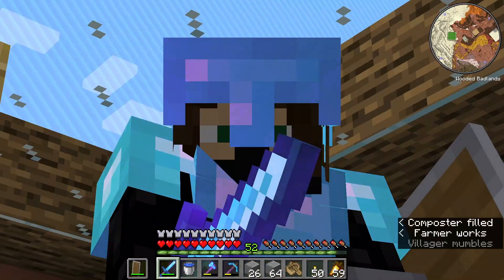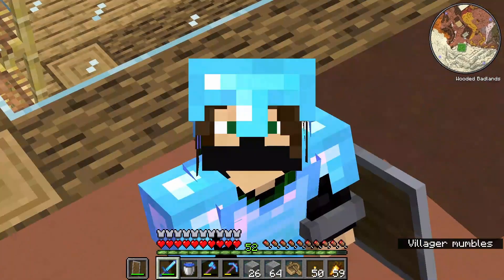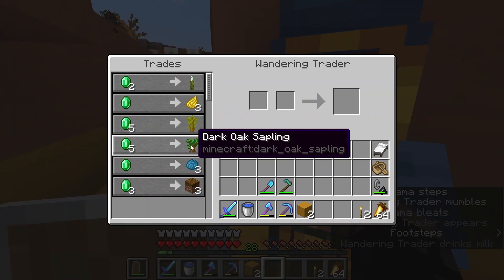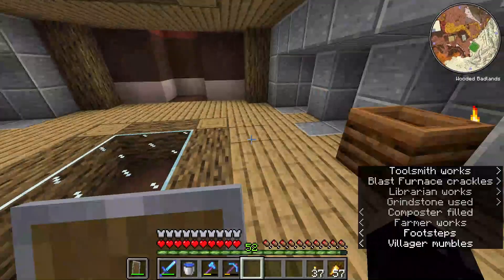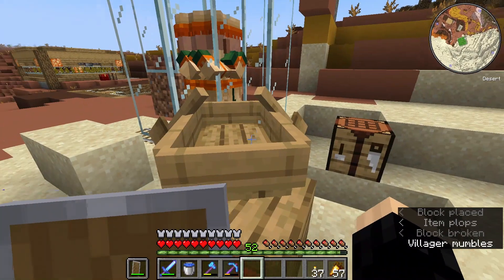By the way, while I make a second layer, why don't you check out this clip of me being visited by a wandering trader? It doesn't have sound, but I did get two new wood types, and the floor is done. Now I just need to get the villagers in place. But you've seen me do that before, so I'm just gonna do that off camera.